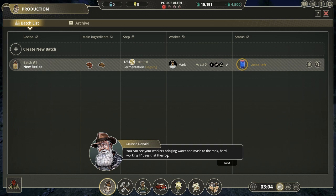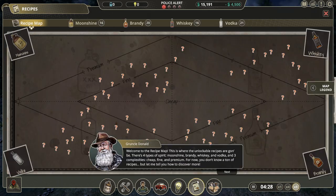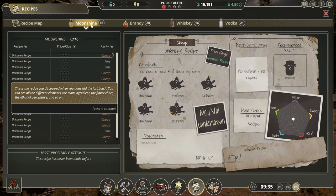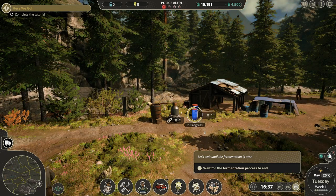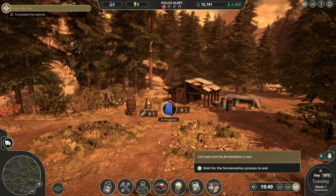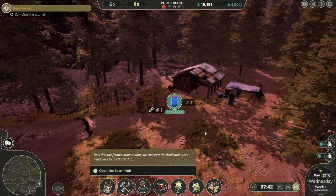You can see workers bringing water and mash to the tank. Eight, eight times — moonshine. Oh my god, there's so much to look at, holy crap, this will take forever to learn. Well, not really forever but it'll take a while. All right, so we just need to wait for the fermentation now. Fermentation is done.